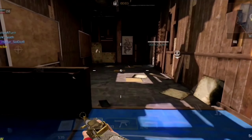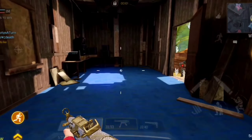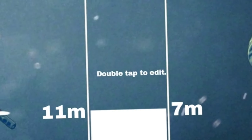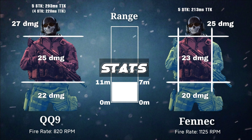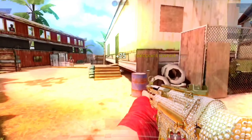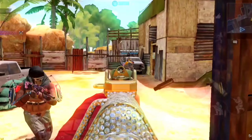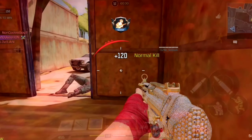So now, as the QXR is out of the way, let's shift our focus to the QQ9 versus the Fennec. Looking at the stats side by side, at first glance you'll notice that the QQ9 has higher damage per shot in every range. But make no mistake — the high fire rate of 1125 rounds per minute of the Fennec gives it a lead compared to the QQ9, which has 820 rounds per minute.